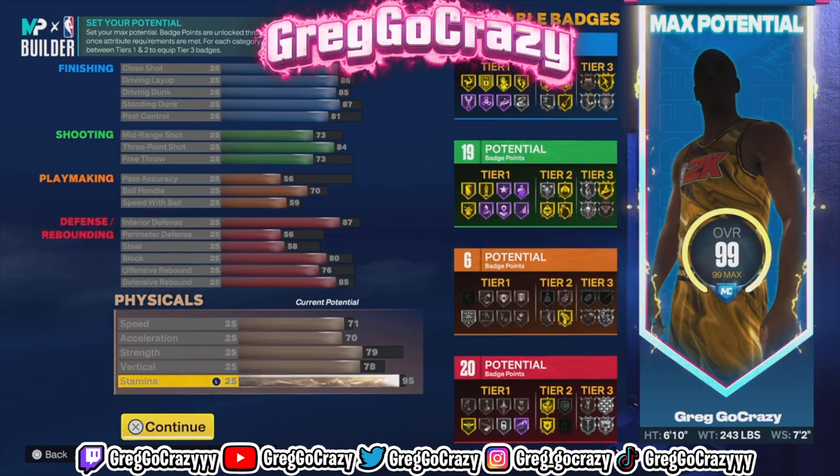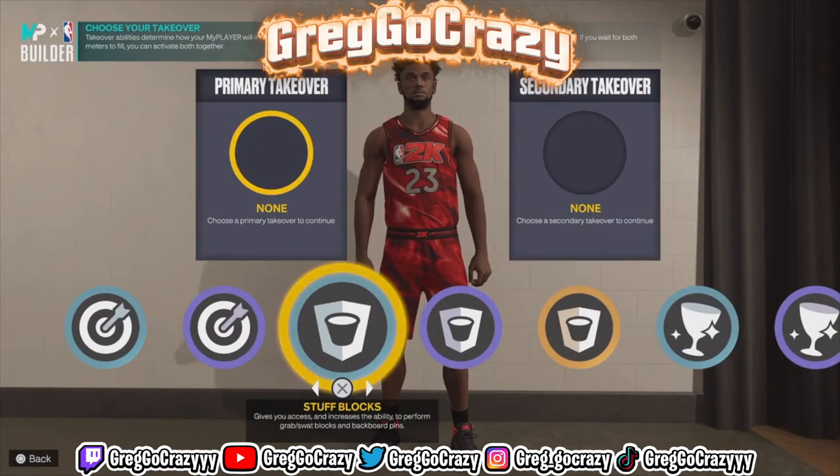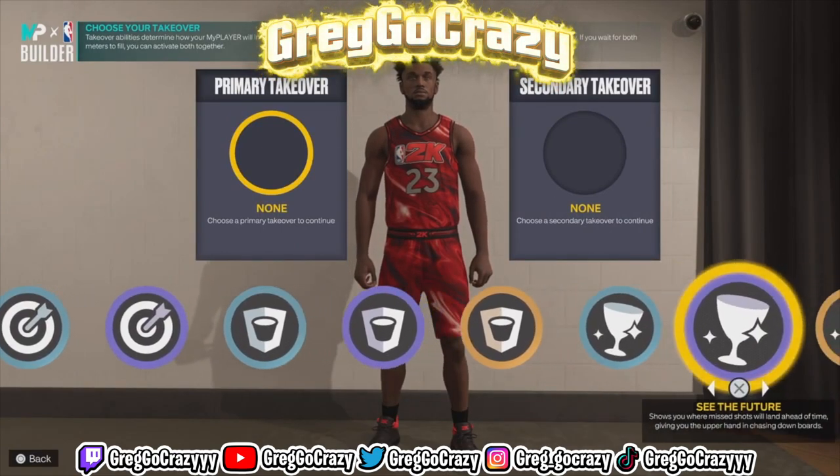For the badge confidence, you get 25, 19, 6, and 20. If you want to be an 80-type build, this is the build for you.